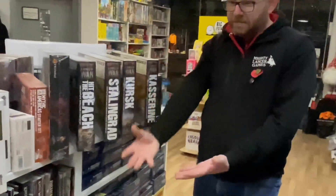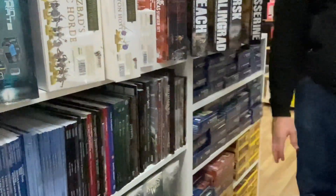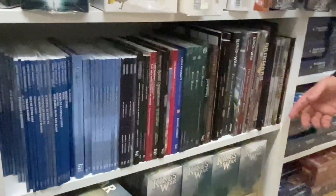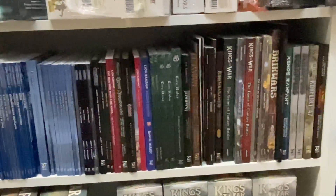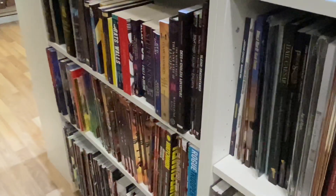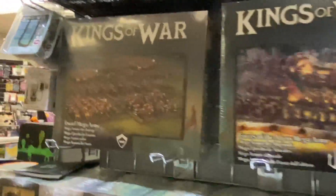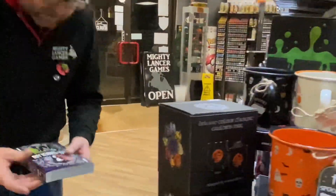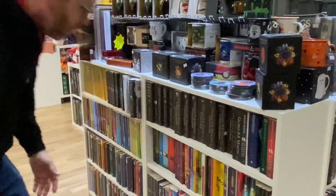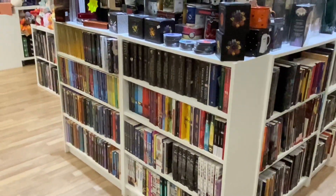Over into this portion of the store, we've got independent war games like this fantastic Oakbound Studio game, Brick Wars from Modiphius, Xenos Rampant, Burrows and Badgers. We also now stock books — graphic novels, Call of Cthulhu, all manner of fantasy and science fiction books, including manga and anime like Alice in Borderlands and Tokyo Ghoul, and authors from Terry Pratchett to Neil Gaiman to George R.R. Martin.